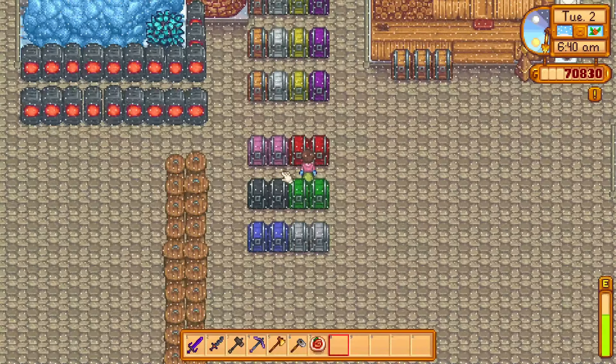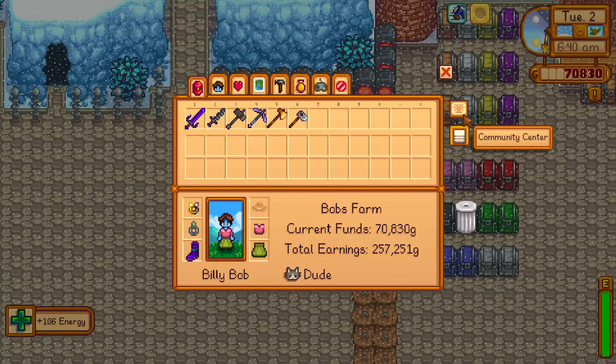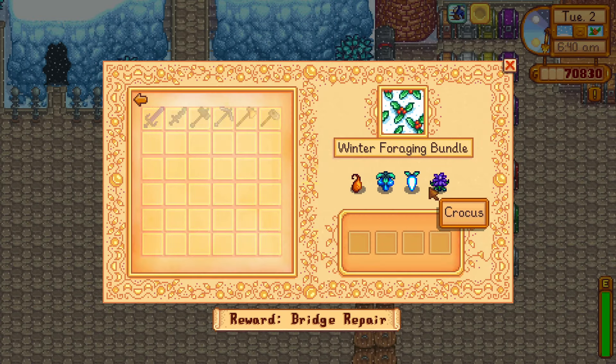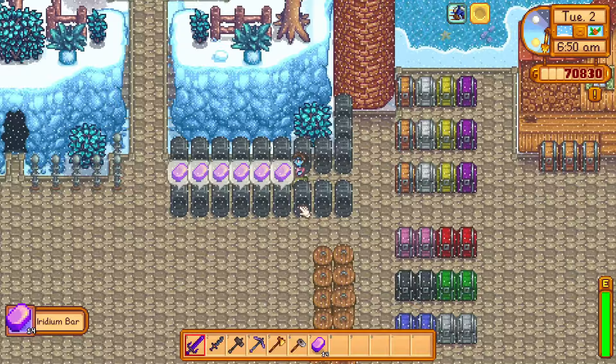I want to show you how to make an Iridium Band. To make an Iridium Band, you need to have level 9 combat. Level 9 combat skill will unlock the recipe for Iridium Band. And then you need to collect 50 Solar Essence, 50 Void Essence, and 5 Iridium Bars.